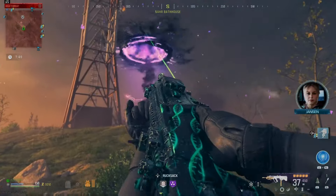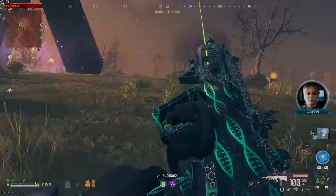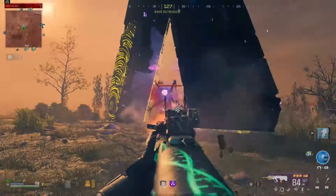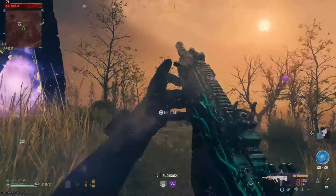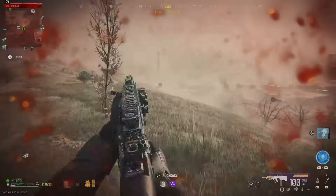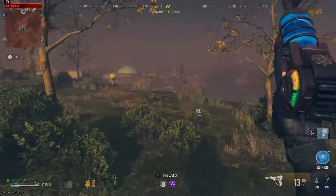One tip: if you have elder sigils and you're prepared for the elder sigils game, bring them with you, and as soon as the rift is active, go place the elder sigils there.